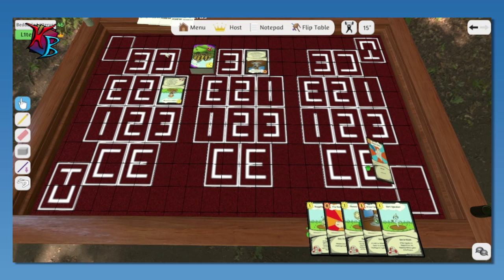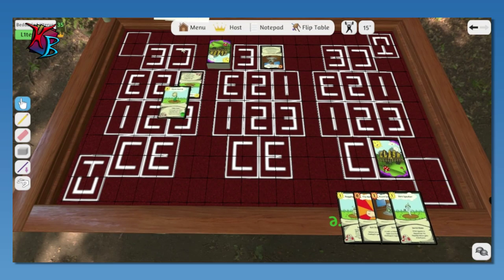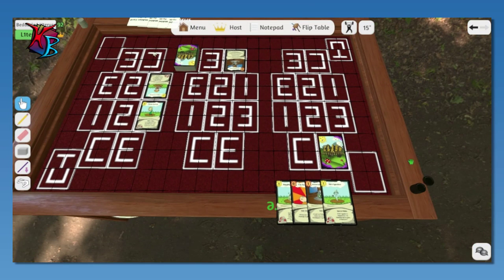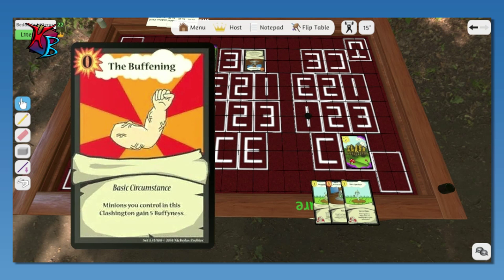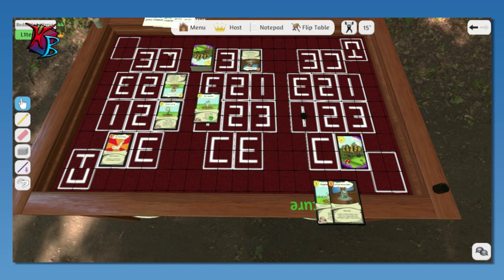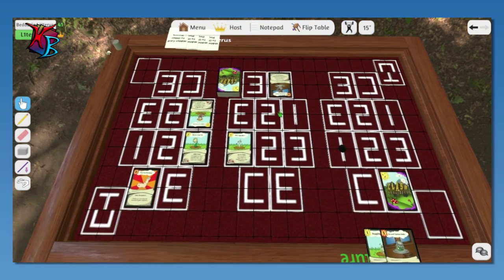You're getting all the good cards. I'm getting some pretty good cards here. I'll play Flower Buddy over here — the last side gets to place a token, and another one right here. I'll play the Buffening here as well. I get murdered by a sunflower, it's gonna be great. And in the middle I'm gonna play Dirt Speaker. That's my turn, you're up.